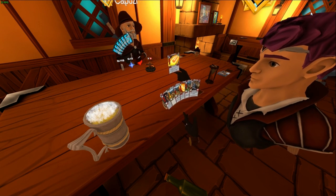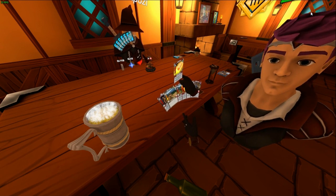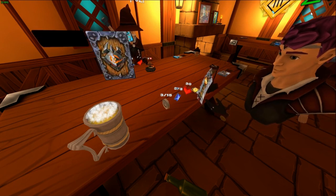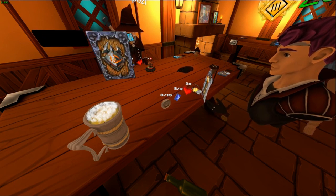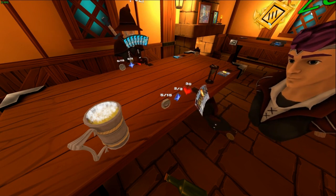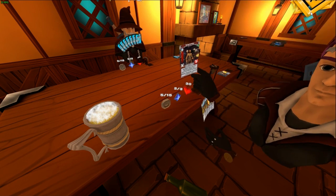I'll be using the spell Dead or Alive. This does two damage to a creature, and if it dies I gain two coins. This is mainly used for taking out weaker minions for a stockpile of coins at the start of the game.